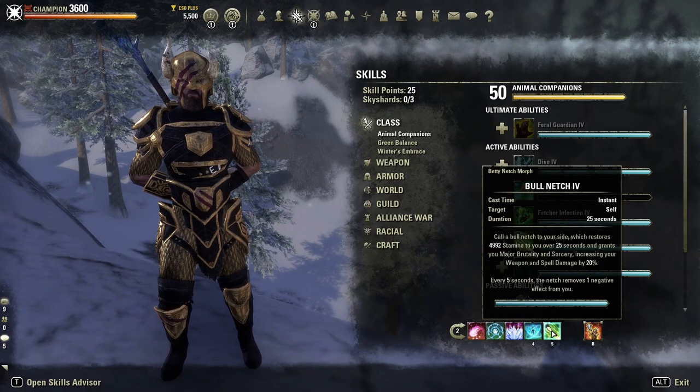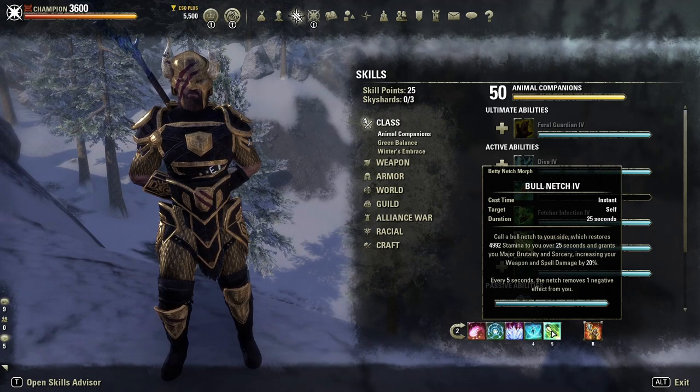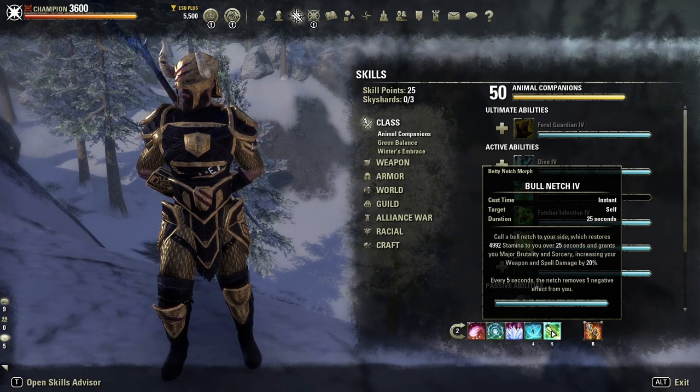Next, we've got Bullnetch. You could use the other morph if you wanted more magicka sustain, but you want to have an Animal Companion ability on every bar, so I'm using Bullnetch on the back bar. It's going to give me a free purge — every five seconds the Netch removes one negative effect. You get a weapon and spell damage buff and increased stamina: 4,992 stamina over 25 seconds, which is nice to have constantly ticking and giving stamina back even while you're blocking. It also gives you increased recovery.